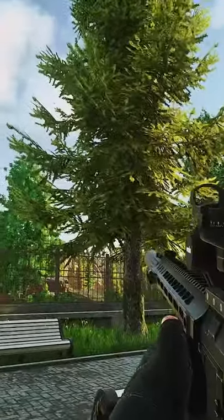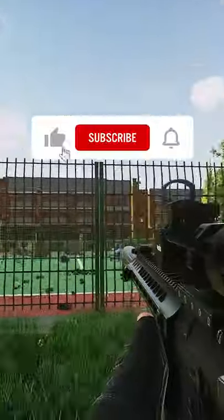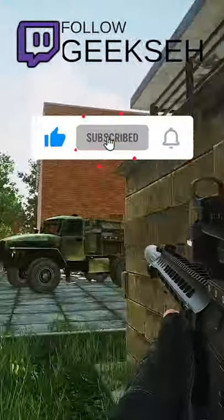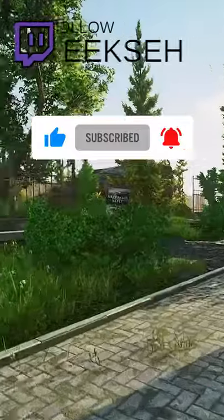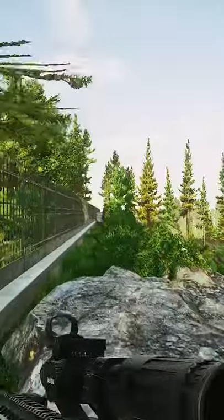We've got a new dirty spot on Shoreline and it has to do with this tree right here. Don't worry, it's not a glitch. It's behind West Wing, so we're behind the West Wing admin side, and all we're going to do is run to the other side of the fence here and get on top of the fence.